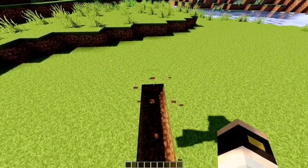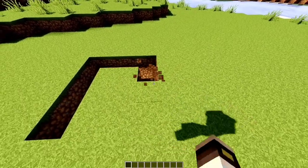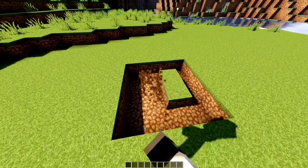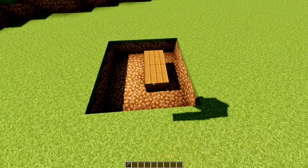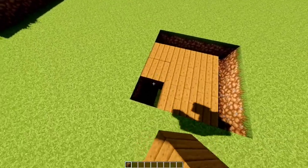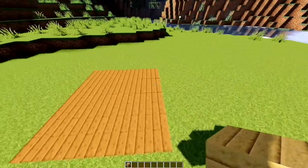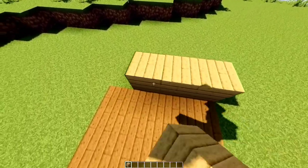Make a 4x4 square like this. Fill in with spruce planks. Add oak planks on the back and left side.